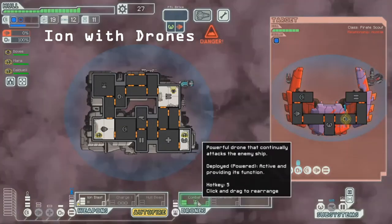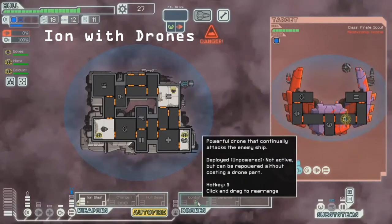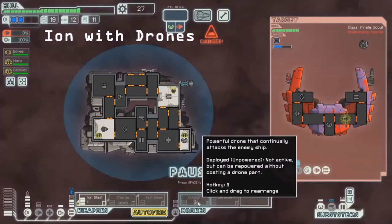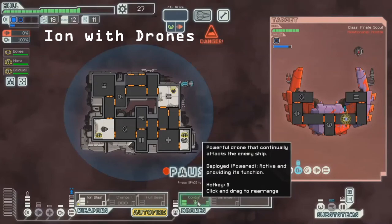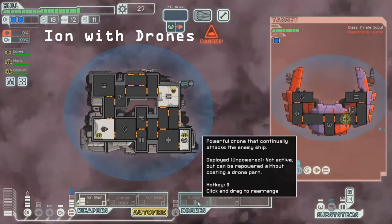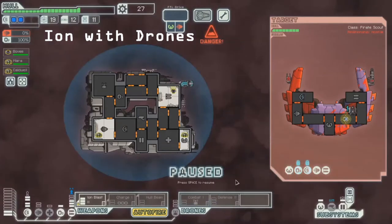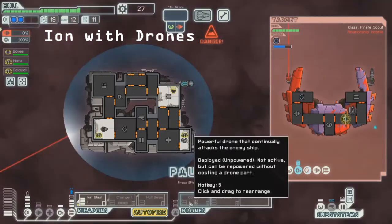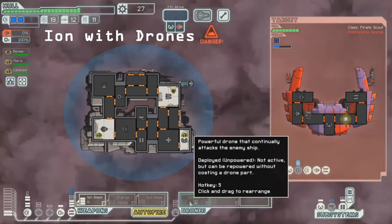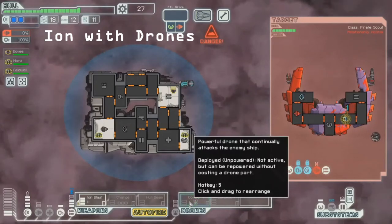So here we are trying to use whatever tools we have access to get crew kills for ideally better rewards, particularly in the early sectors. The ion blast combat drone is something that the Engie A starts with. Getting a free item, even if it's like the worst item in the game, at 15 scrap is still a pretty high reward compared to what you would normally get in those sectors. It's even possible to get something like a pre-igniter, so you could end up getting close to 70 scrap value in a single jump — which makes it very much worthwhile.